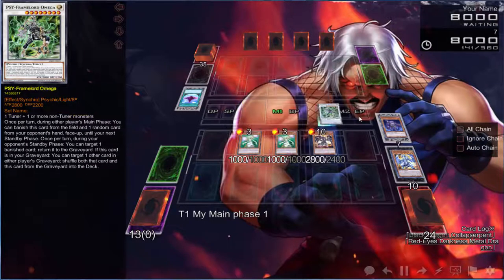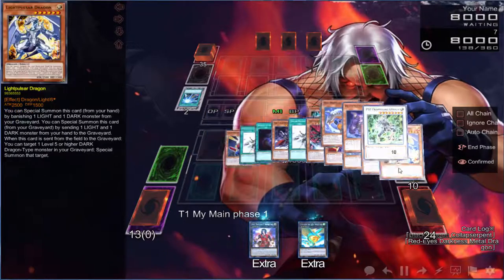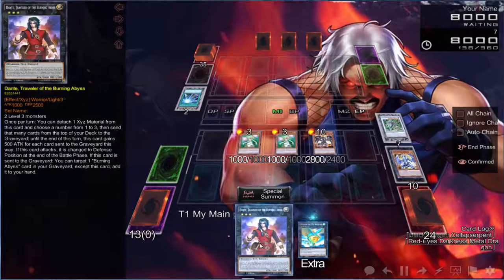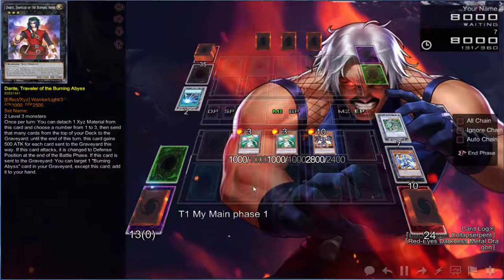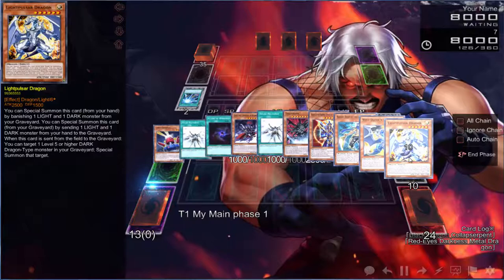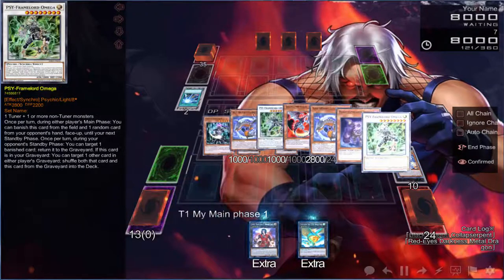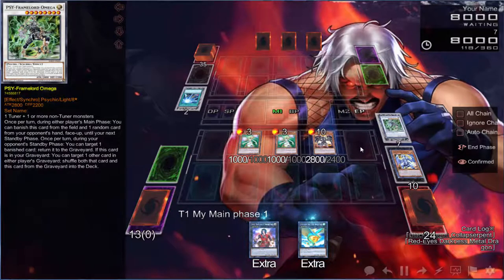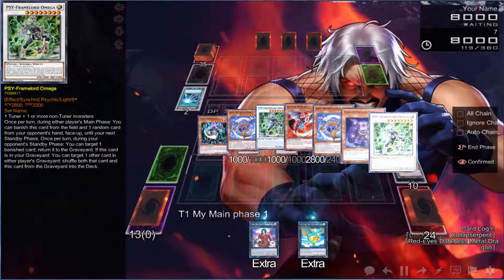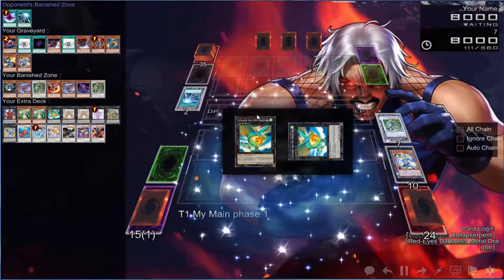Since we already banished the D.D. Fisher from his hand, we're going to activate this again to free up our extra zone. There is a card to save — we can go Leviere and bring some cards back, or we can go Dante. Let's just go Leviere.